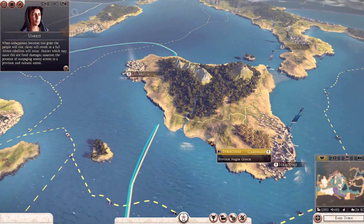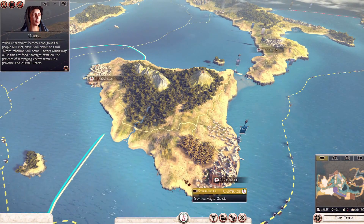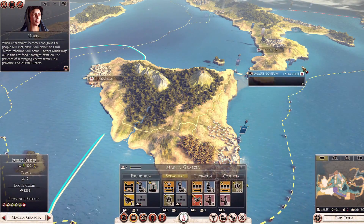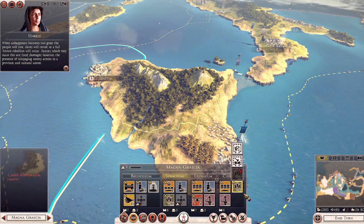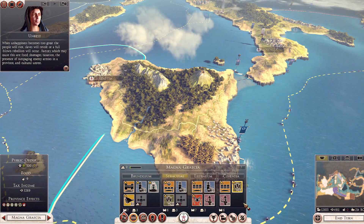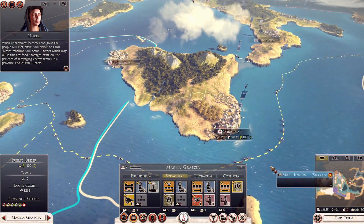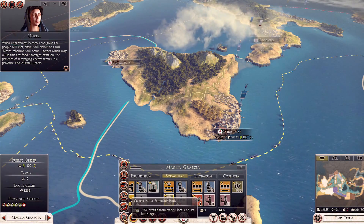The province of Magna Gratia, which we've conquered both from the Romans and from the poor fellows of Syracuse. By selecting one of the settlements here, you'll see we bring up the entire province panel. If we didn't own all the settlements, these would be blocked out — we need visual confirmation to get spy information on these places and see what's inside them. But as you can see, we've got a lot going on here, and we're currently running an edict.